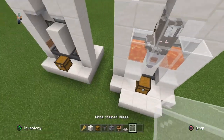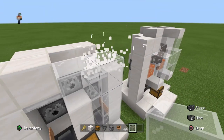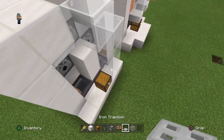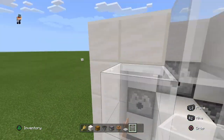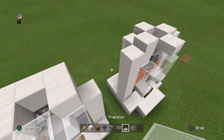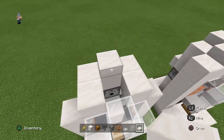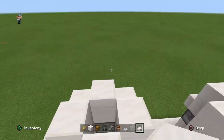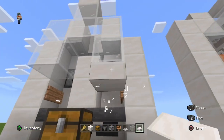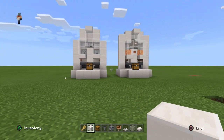We're gonna cover it up with glass. You can use whatever block you want, but I think glass looks great. Place four slabs here because sometimes when you breed a lot of cows, some of them will actually go out. You can also remove the bottom blocks and place slabs. You can use your sword if you want, but I think using lava is much more effective.